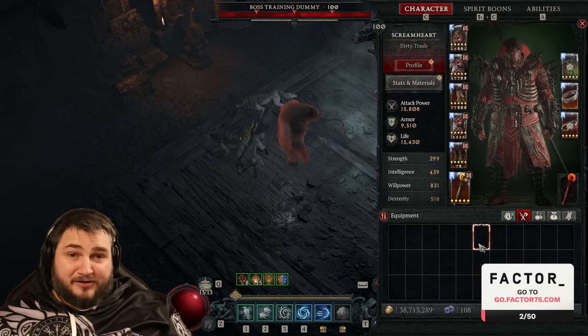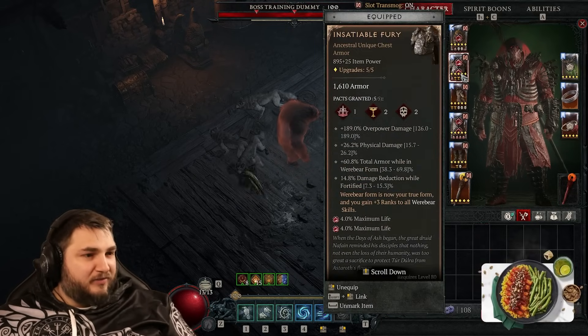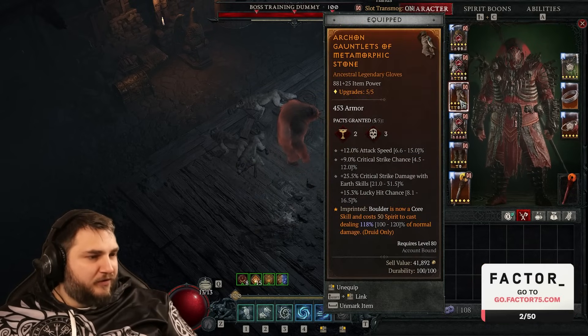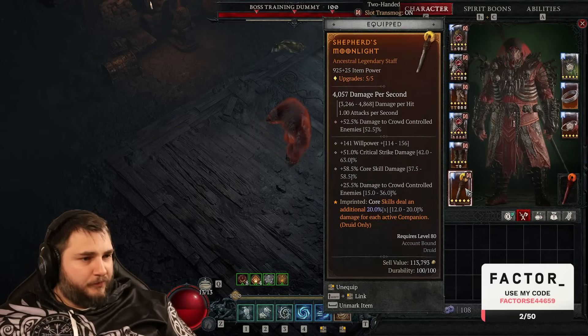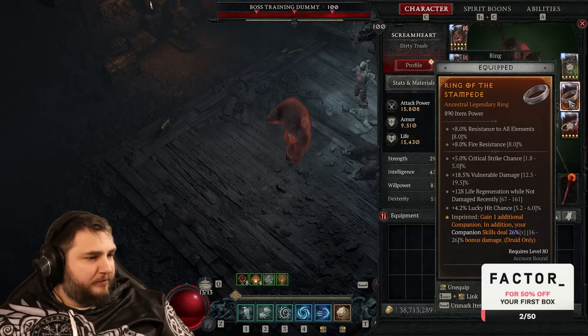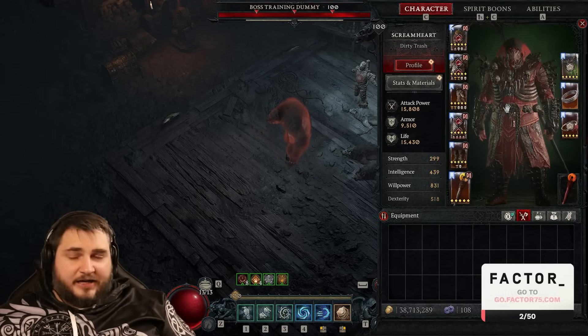For the helmet we have Vasily's Prayer. For the chest piece, Insatiable Fury. For the gloves, the Metamorphic Stone. For pants, Tibalt's Will. For boots, we have to use Symbiotic. For the weapon, we're using Shepherd's Aspect. We're using Dolmen Stone for the amulet, Stampede for ring one, and Retaliation for ring two.